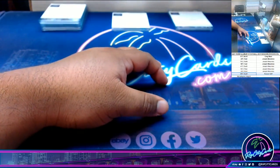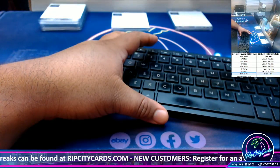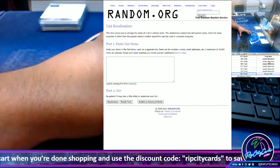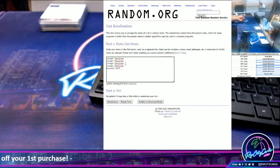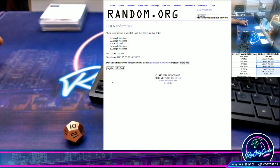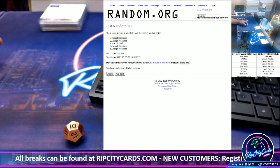Let's see who's going to win some $50 in break credit here. Copy and paste, let's roll the die — going 10 times. Top name wins $50 in break credit. Money shot — boom, 10! JMS. I know it's not much, but $50 in break credit your way, my dude. Thank you.